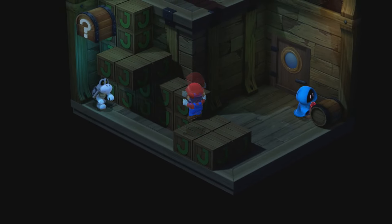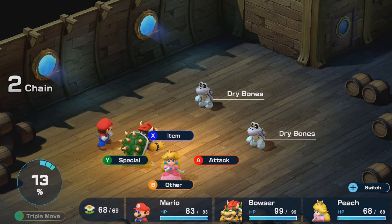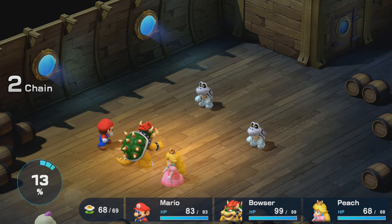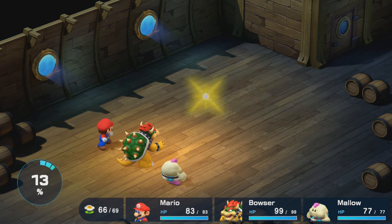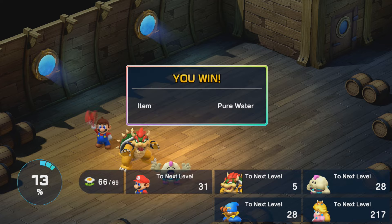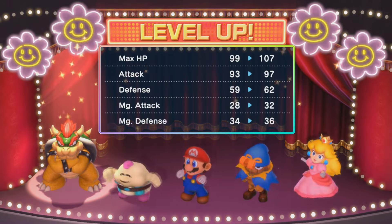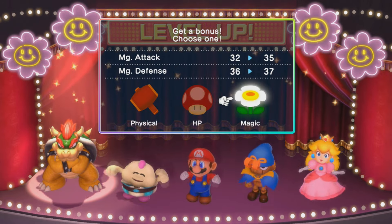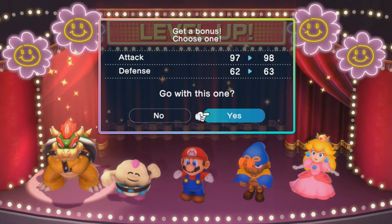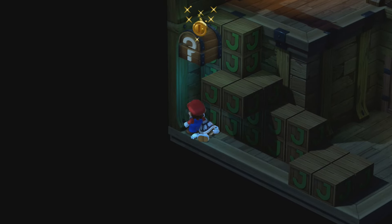We have a chest of just coins right here. You honestly may not feel like this is worth it, but we'll go ahead and do it just for fun. I'll even switch back to Mallow just to have an easy Thunderbolt we can use - this way, if we don't get all the coins, we can at least fight an easy fight again. Bowser, we're not going to give you magic because you don't really need magic - so we're going to give you some more physical power.